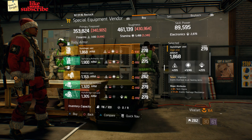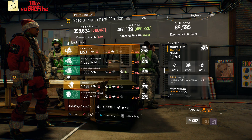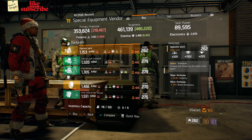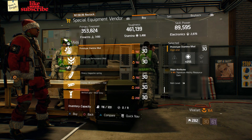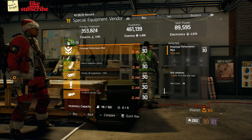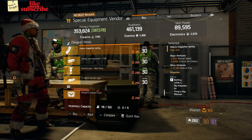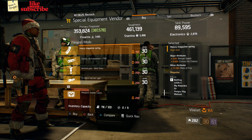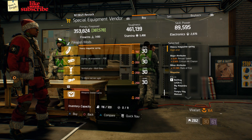Also here we got a Gunslinger Vest with Talent Vigorous, and an Operator Pack with Talent Inventive. Also here we got a Prototype Stamina Mod with 255 Stamina and 4% Signature Ability Resource Gain. Also here we got a Prototype Performance Mod with 6% First Aid Ally Heal. Also here we got a Heavy Magazine Spring with 5% Reload Speed, 2.50% Critical Hit Chance, and 11.10% Rate of Fire.